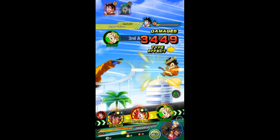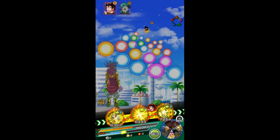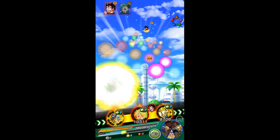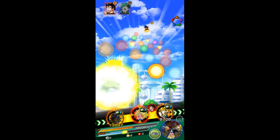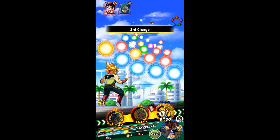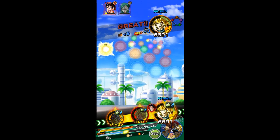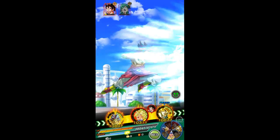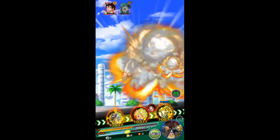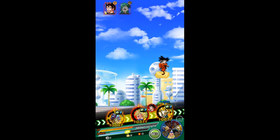I gotta stand right there. You still have to listen to her. Almost down — don't do much damage, though. There we go, we're gonna take him down to the next 10 for sure. Enough red orbs, of course physique is attacking.